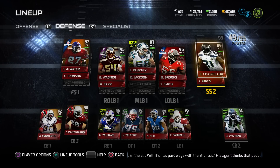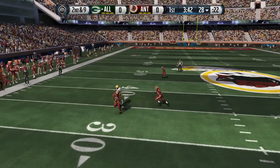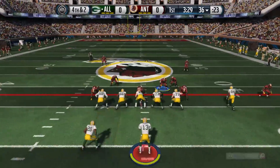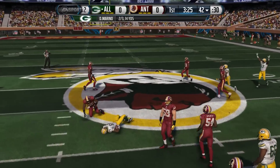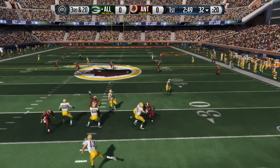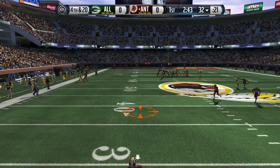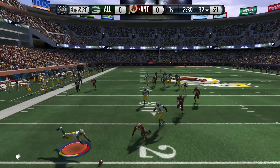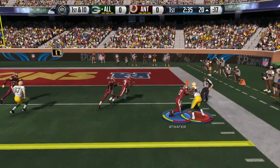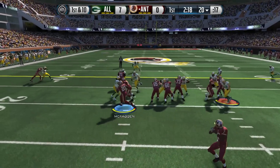Here's how my lineup looks - the only change was making Cam Chancellor strong safety number two. Into the first game: the opponent tries an out route, almost getting picked off by Richard Sherman. Dan Marino on third down - we force a stop but he went for it and got the first down. Bruce Campbell reaches Marino for a 10-yard loss. On third and 20 he takes a shot deep, almost intercepted. He punts but the punt is extremely short - I don't even see the ball on camera - and he recovers it. I don't know if this is a glitch but I'm heated. He gets the ball back, a 15-yard rush with Arian Foster, and Alshon Jeffery scores the first touchdown.